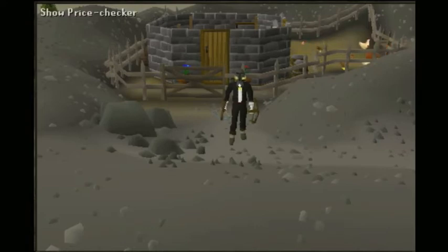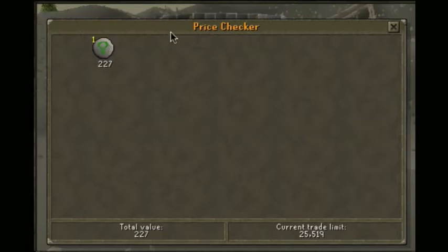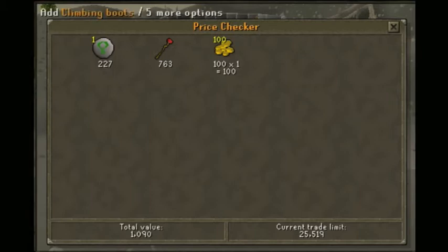For your inventory, you're going to want a couple of things. First, you're going to want about 100 nature runes, and I'll explain that a little bit later. You're going to want a fire staff and about 100 GP, and you're going to want one of these — Bones to Peach tab.